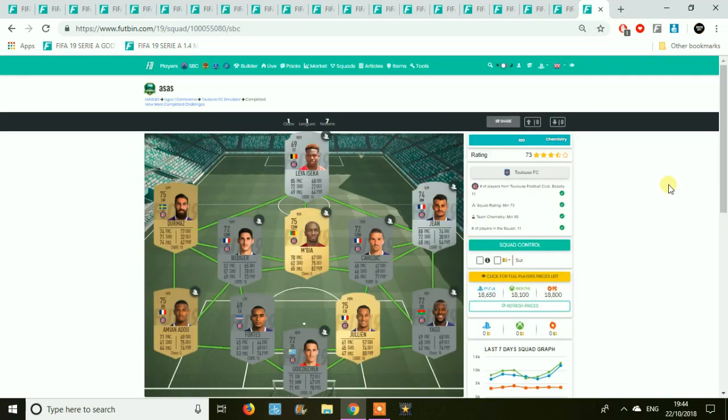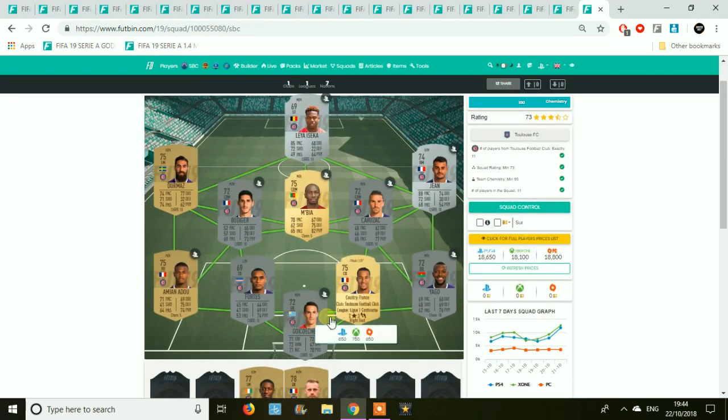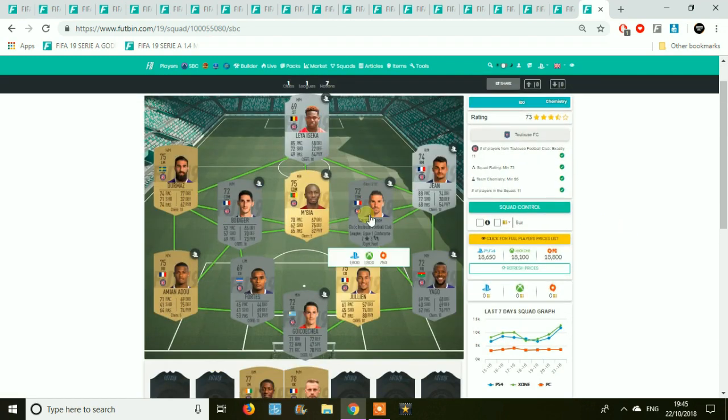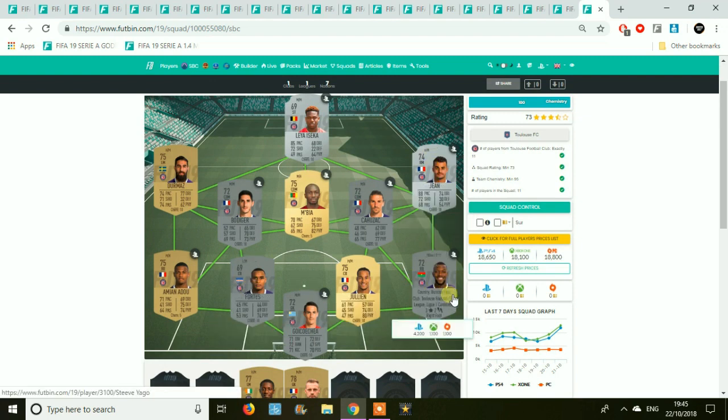And onto the final team — Toulouse. A common team that has definitely set you back a few coins in the past. It's the silvers that are going to cost you. The goalkeeper, centre back, right back, and right mid are going to be the most difficult ones to pick up cheaply, so make sure you try to snipe them.